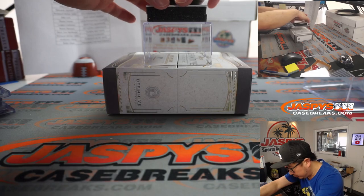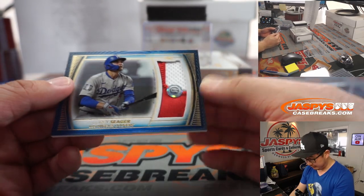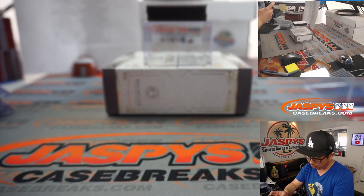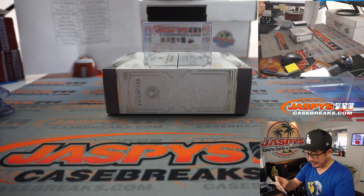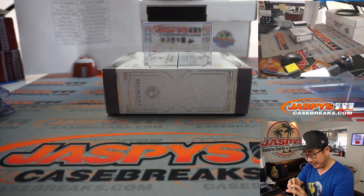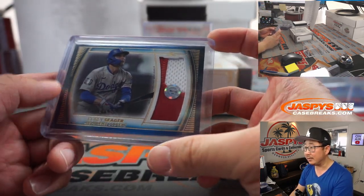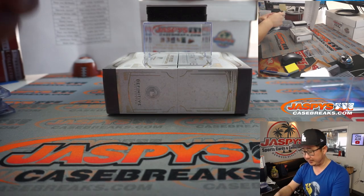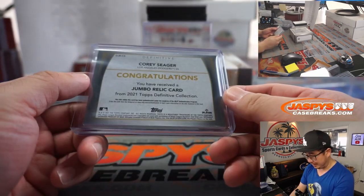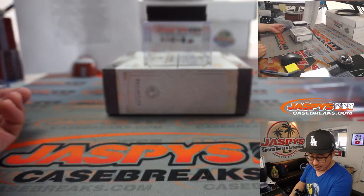We've got another relic — a nice Corey Seager relic. A bit of the number: the numbers are in red for the Dodger uniforms. Four out of 30, Derek, with the Dodgers. Corey Seager could be an outside candidate for NL MVP this year. And again, mlb.com/authentication — VS 852134 — you can see what game this jersey came from, then look up his game log and box score to see if he did anything that day.